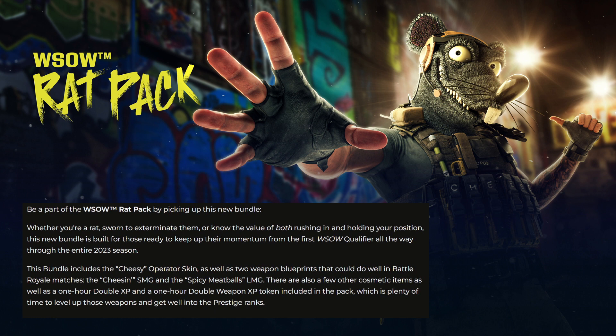The rumor is it's going to come with tracer pack rounds, a charm of cheese, emblems, and a calling card as well. I'll post those when the time comes in the community tab. There are more bundles I'll be showing, so make sure you guys subscribe with notifications turned on so when I post them you'll be the first to know. Get those COD Point wallets ready for your collection.